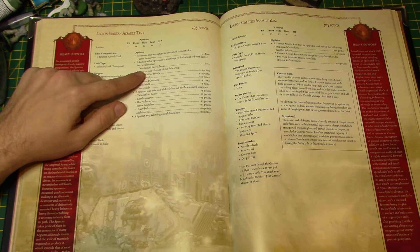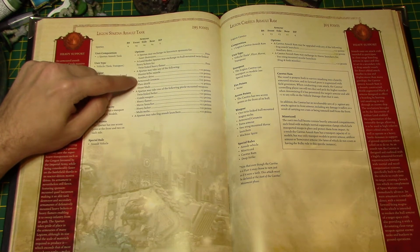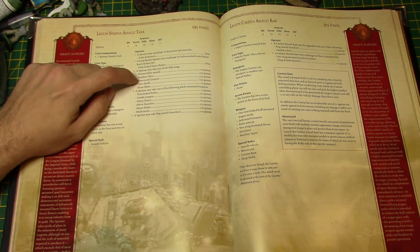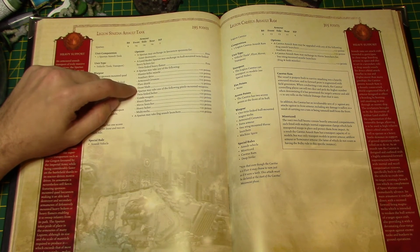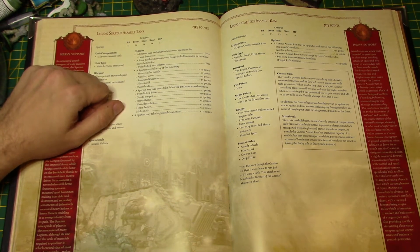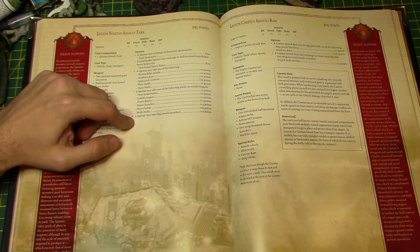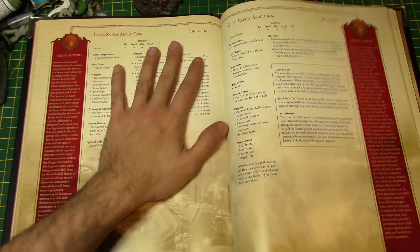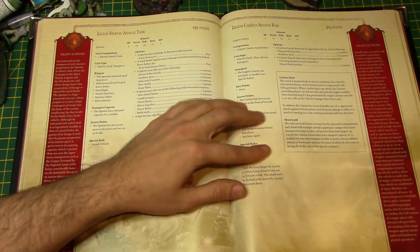It can exchange its hull-mounted Twin-Linked Heavy Bolter for a Twin-Linked Heavy Flamer — quite nasty. It can take Hunter Killer Missile, Auxiliary Drive, Armored Ceramite, Flare Shield, and Dozer Blade. Flare Shield means if you're shooting at the front arc, it's minus one strength to your weapon. If you're shooting it with a blast, it's minus two strength. So you can only glance it with Lascannons if you're shooting it from the front — that's pretty brutal. You can also take Pintle Mounted Weapons and Frag Assault Launchers. Spartans are awesome taken with Flare Shield and Armored Ceramite — if you need to get your troops somewhere, this is it.